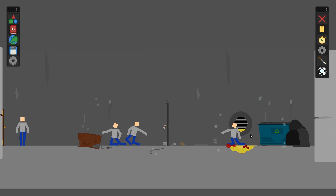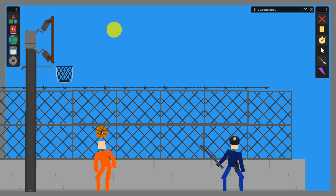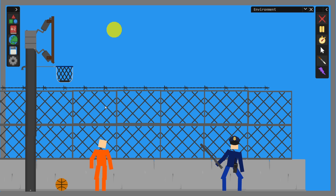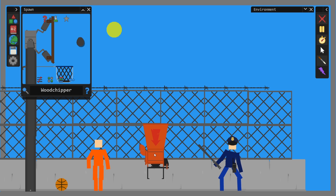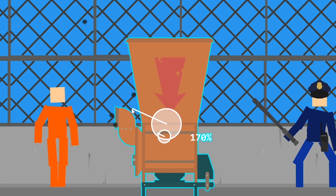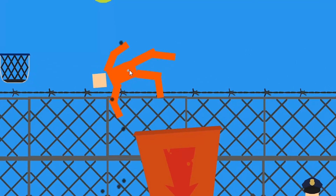Survey says — yes. Imagine this: you're shooting some b-ball over in the prison yard when all of a sudden you miss your shot. Previously, the penalty for missing a free throw was ridicule, but now it's a trip to the goddamn wood chipper. See, what you do is you grab your wood chipper here, put it on the ground. I like my wood chippers to be slightly larger. Grab your disrespectful basketball player.